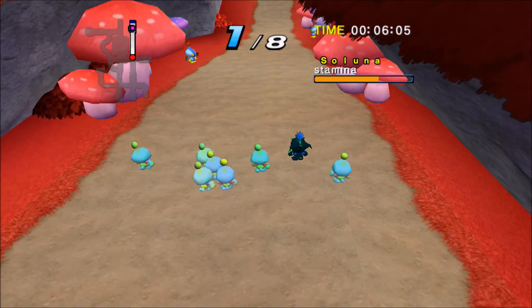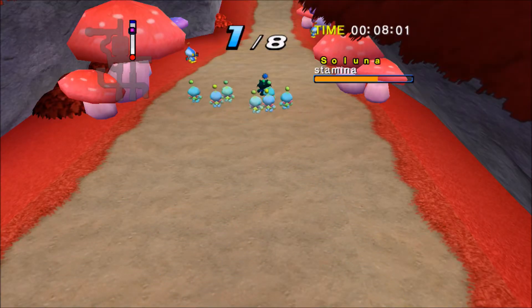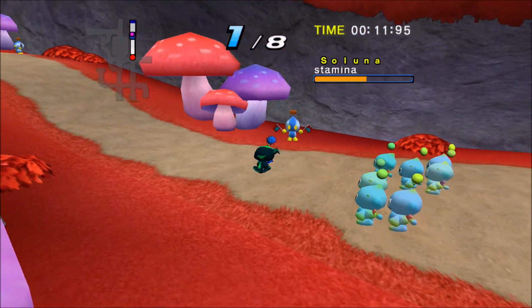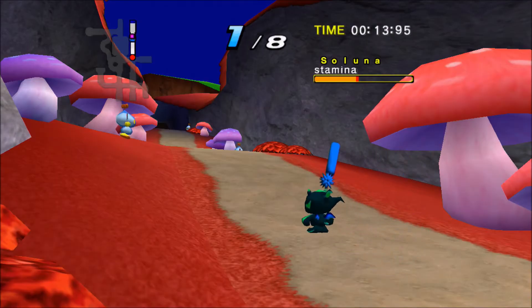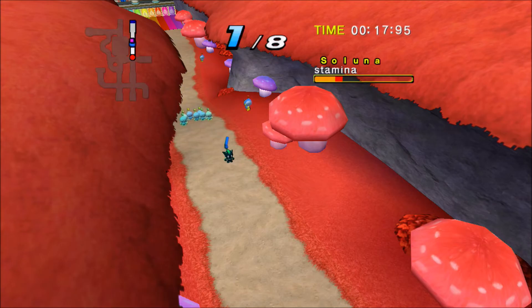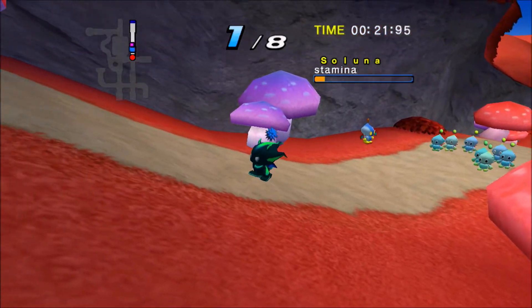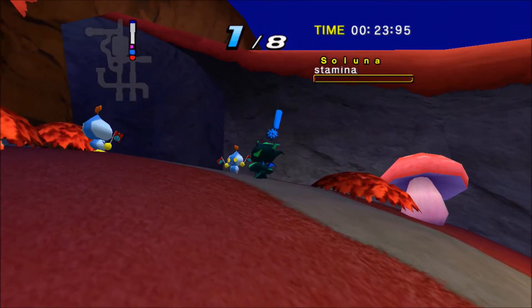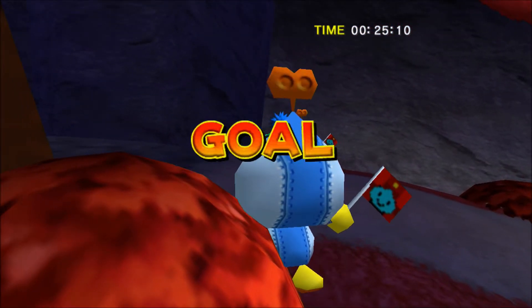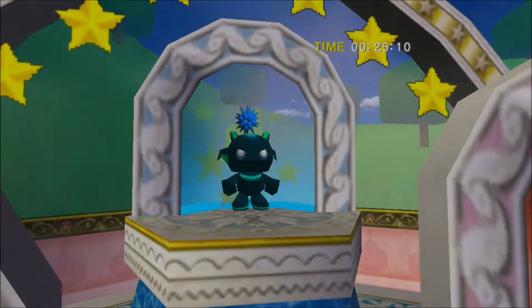What does the A button do? You press it and use up some stamina to give yourself a boost. This will boost you in whatever you're doing - because we're running here, it boosts our running. If you're swimming, it boosts swimming; if you're flying, it boosts flying, and so on. It's a way to ensure you're moving faster at whatever you're doing. Once your stamina runs out, your Chao will move slower than normal, which is not good.